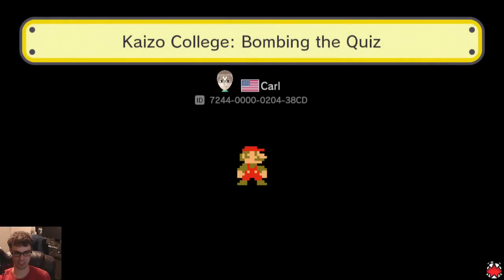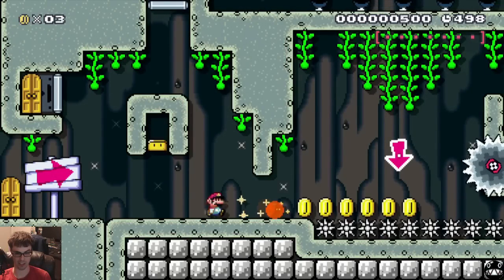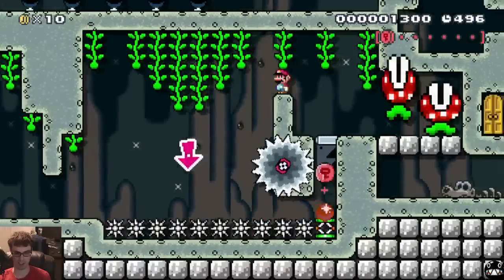I tried to use red coins and just regular coins to kind of direct people. So if you see, bombs can actually collect coins, and it kind of shows you where to go.